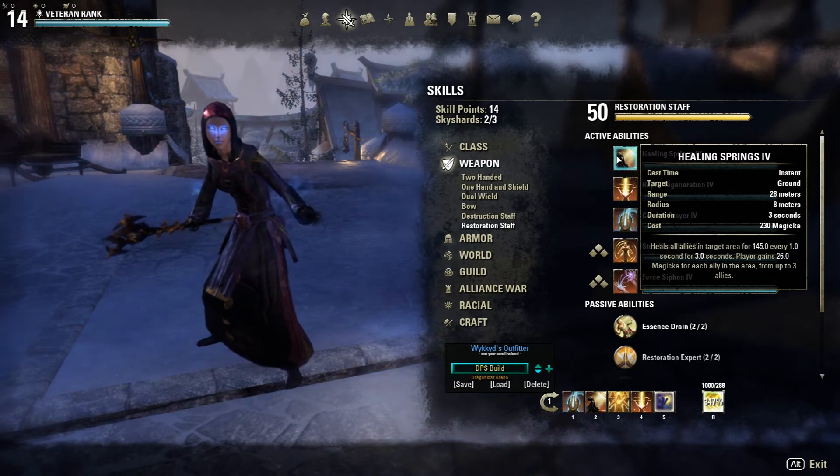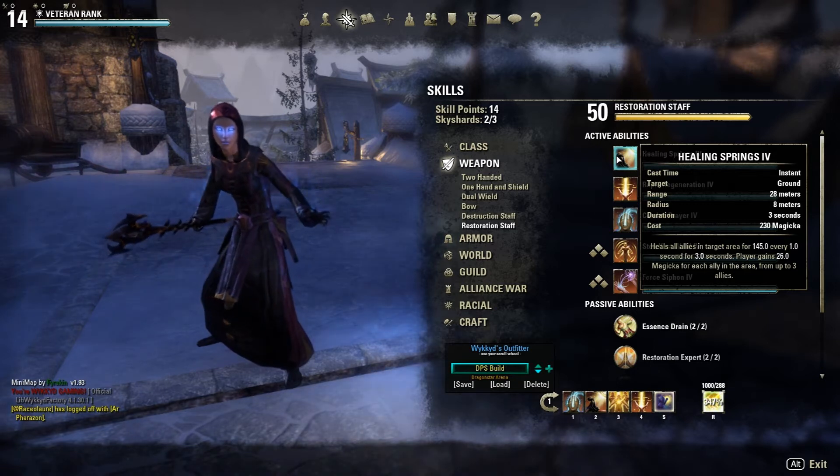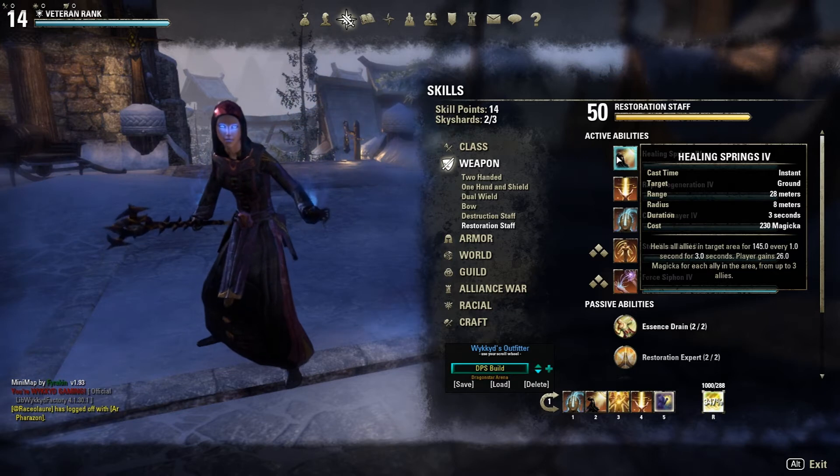If there are three allies there, you'll be gaining a total of 78 magicka. So doing the math, it only really costs 152 magicka net, which is basically nothing. It may sound underwhelming, but it's actually really good — and the best part about this ability aside from anyone being able to use it...